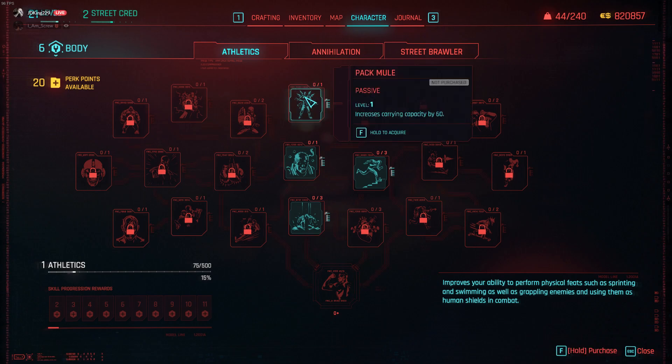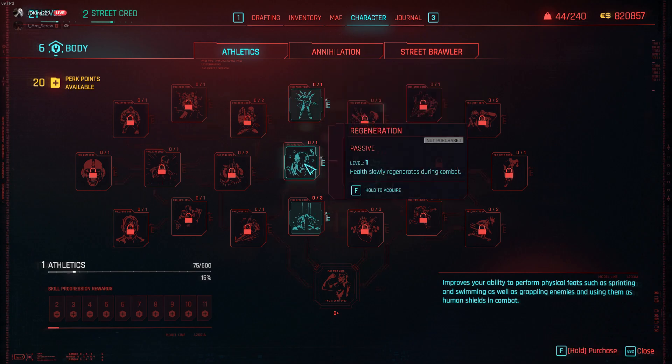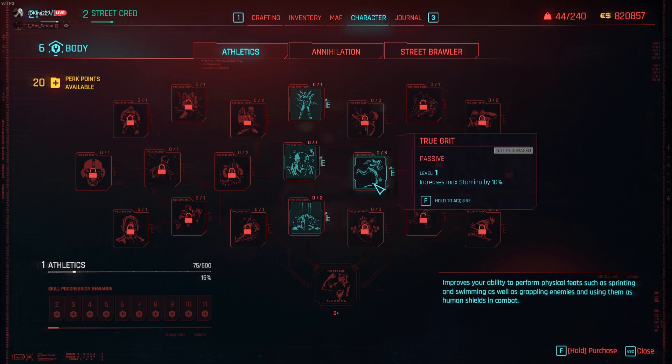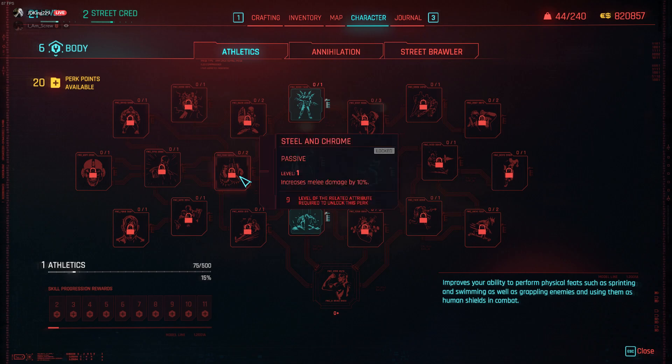Athletics has different stuff — it helps your carry capacity, more health, regenerate health, reduce fall damage, more stamina. It's mostly based around health and stamina. This one melee thing is really nice to have too.